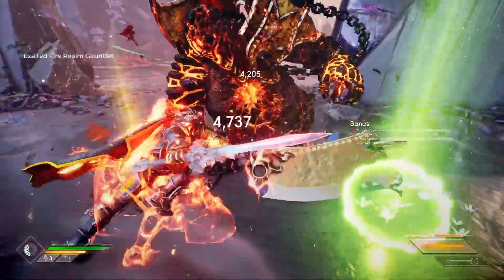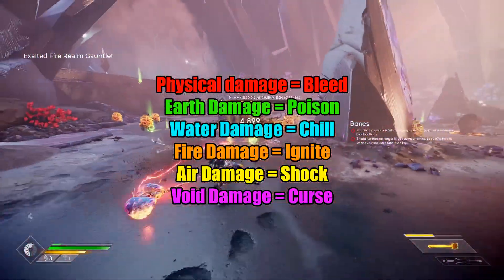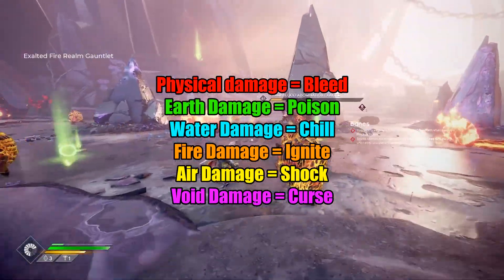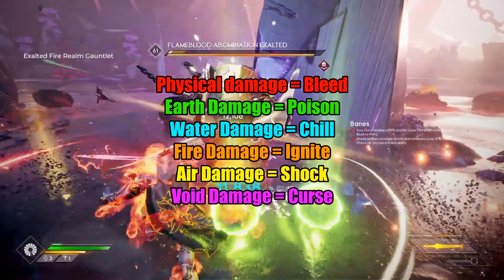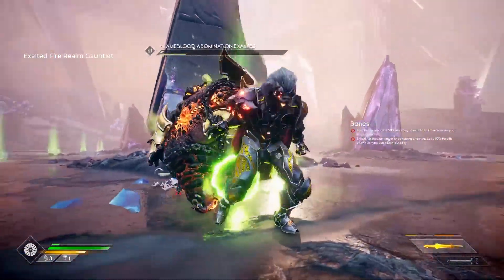Valor plates have their own specialties where some focus on amplifying damage through ailments, such as Physical Damage causing Bleed, Earth Damage causing Poison, Water Damage causing Chill, Fire Damage causing Ignite, Air Damage causing Shock, and Void Damage causing Curse. Either way, this build can benefit from any weapon type and element you use.